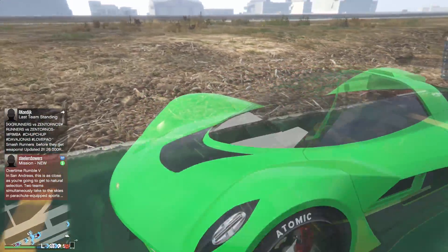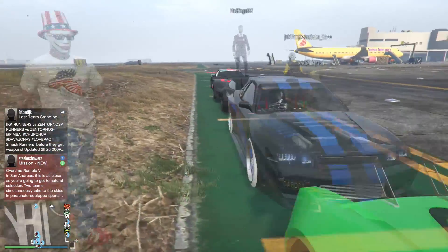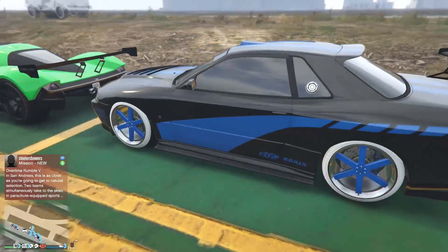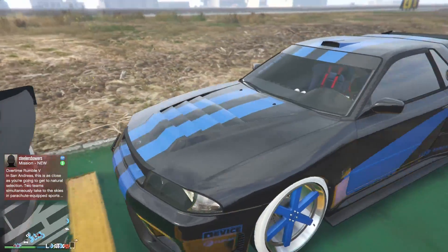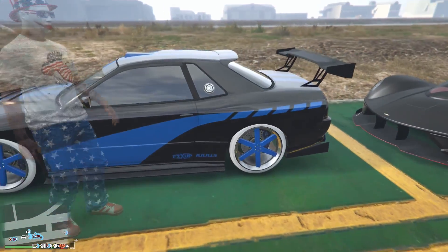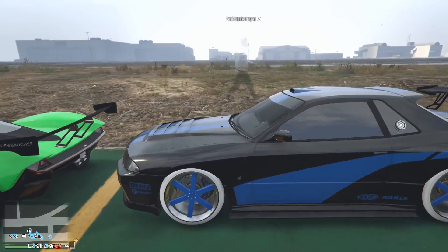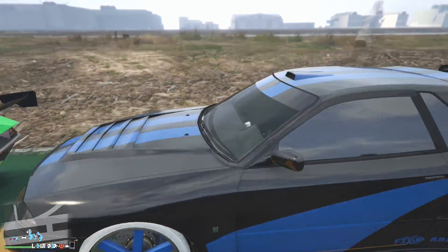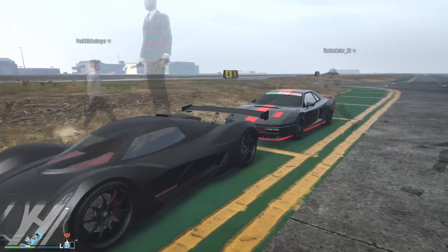Speaking of not different, we have the lime green Wagner with black — seen it before. Then we have the LG Retro with black and blue. Moving out of the way — yeah, black and blue is a good look. It's really simple. Maybe take the white walls off the rims, but I like the black and blue, that looks really nice.